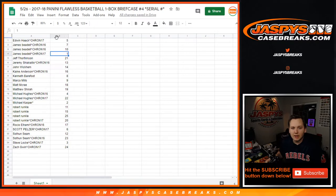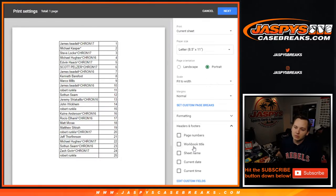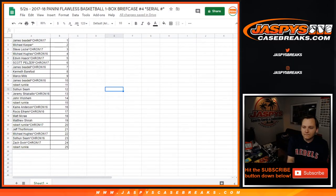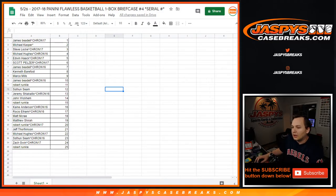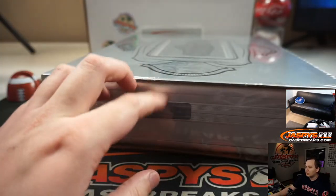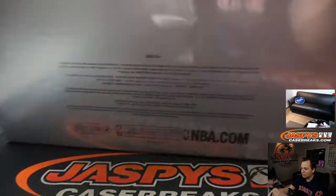James with the number 1 spot gets any 1-of-1s, of course. No redemptions in Flawless, but if there is some type of weird thing like that, it'll be randomized since there's no one with number 0 in this one. Alright, so trade window closed. Good luck everybody. 17-18 Flawless — Joe marked this from the last video right there. Good luck.